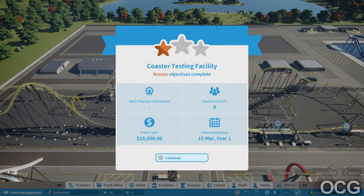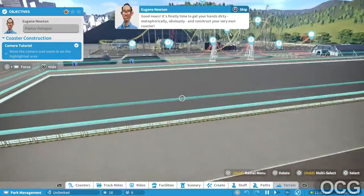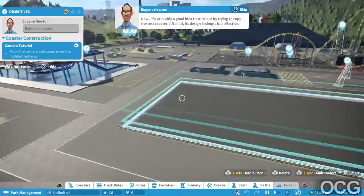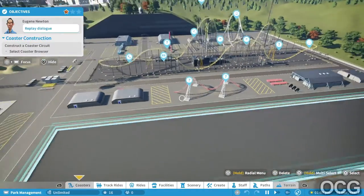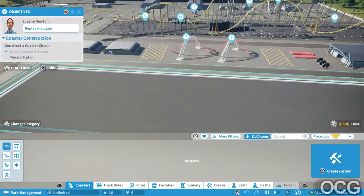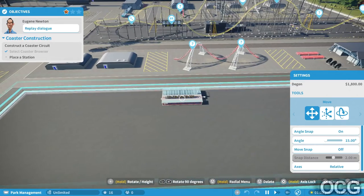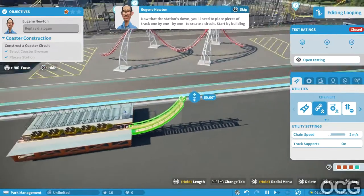That concludes the non-interactive portion of my presentation - for which you will now receive a bronze star! That was easy. Let's go for next - if you could head over to the highlighted area we'll move on to the interactive portion. Good news, it's finally time to get your hands dirty - metaphorically obviously - and construct your very own coaster. It's probably a good idea to start out by trying to copy the test coaster - its design is simple but effective. Open the coaster browser and select the coaster to create. Boom - now that the station's down, you'll need to place pieces of track one by one to create a circuit.